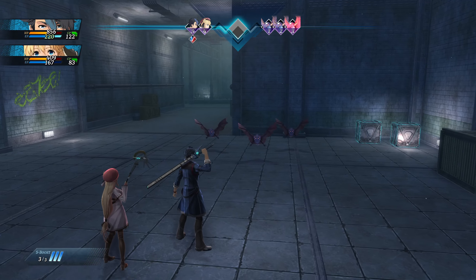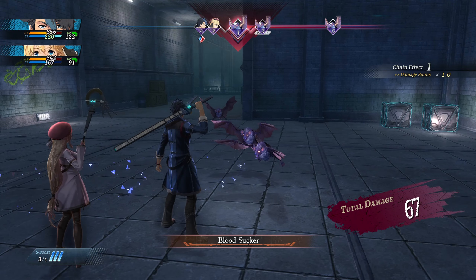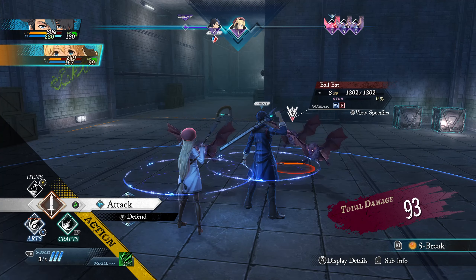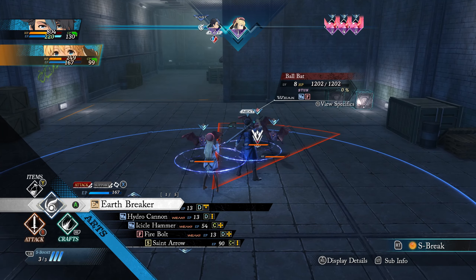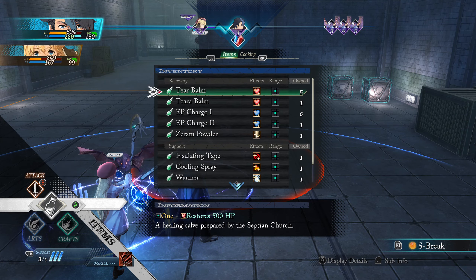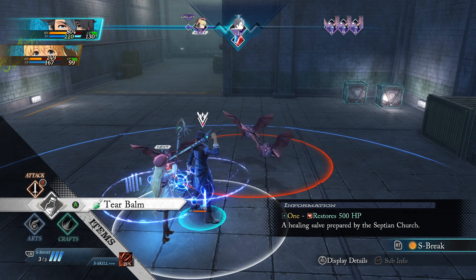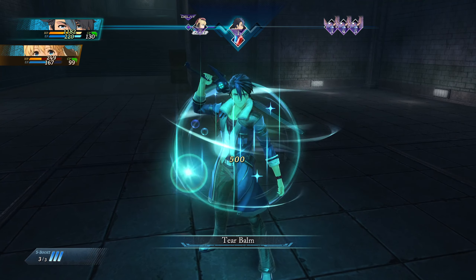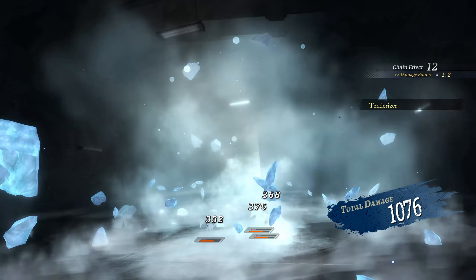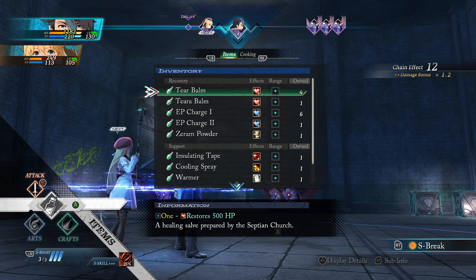Let's go. We unlocked something — Brilliant Halo, an S-Craft! So we just unlocked our S-Craft. There's a treasure chest here — there are a lot of treasure chests. There's a red marker here, activating shards. Oh, it's a forced battle. We got forced into a battle.